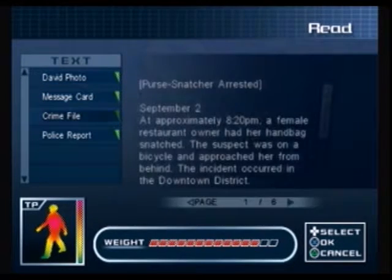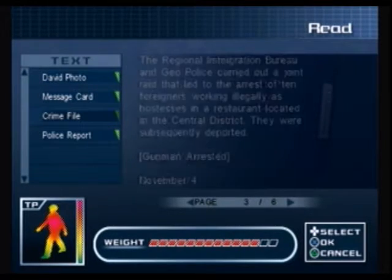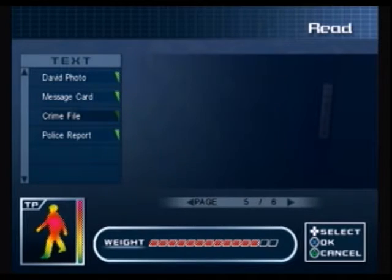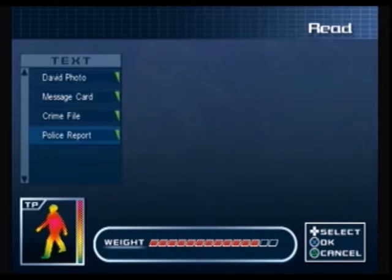First we have the Crime File, and it really is just six pages of police reports. There's a purse snatcher, some illegal workers were deported on October the 17th, and a gunman arrested. It's all very exciting. Somebody actually took the time to write this all out - it kind of has nothing to do with the story as far as I'm aware. Just a little bit of background lore.